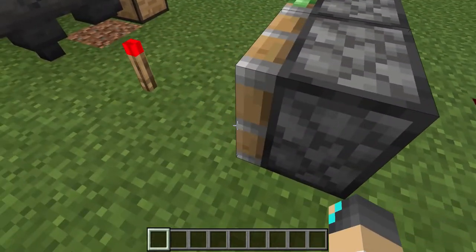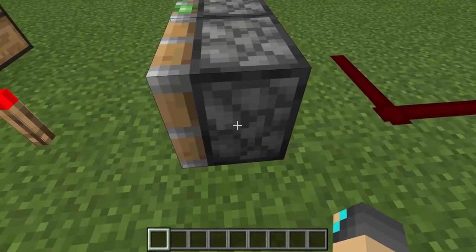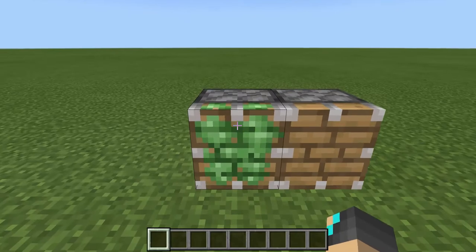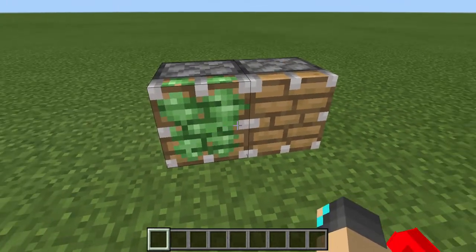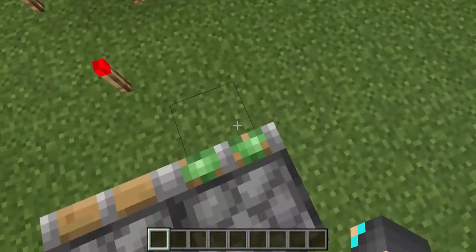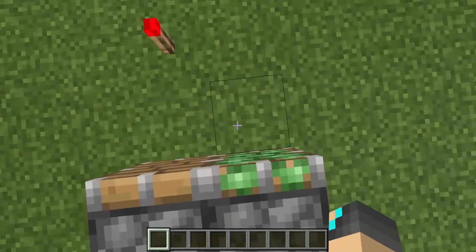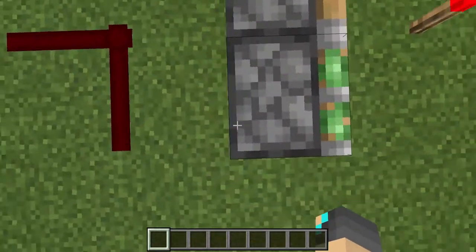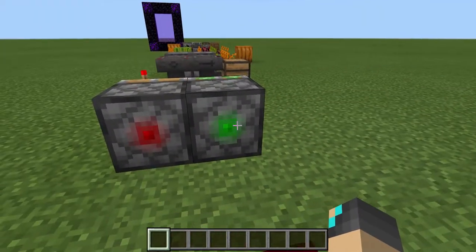Next is the Sticky Piston change, and this might actually be my favorite change. With the Sticky Piston, it used to only show the stickiness on the front, but now it shows it on the sides too. So if you're building something where blocks are surrounding it and you couldn't tell if it's a Sticky Piston or a regular Piston, now you can. And also on the back there's a little indicator — Piston vs. Sticky Piston.